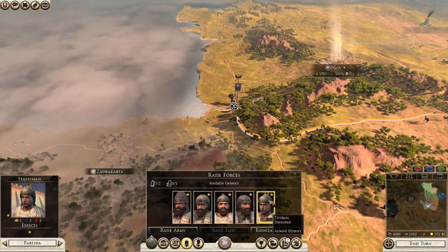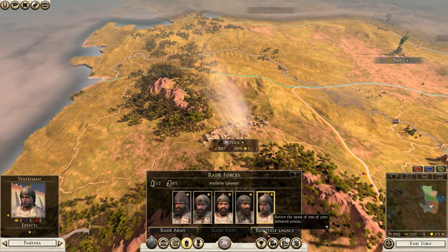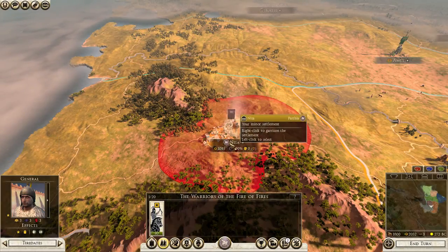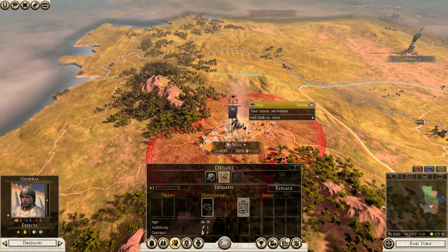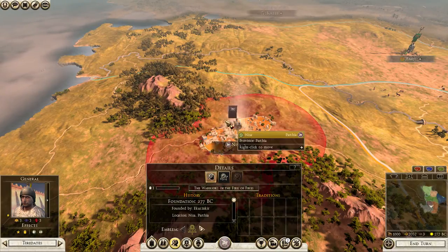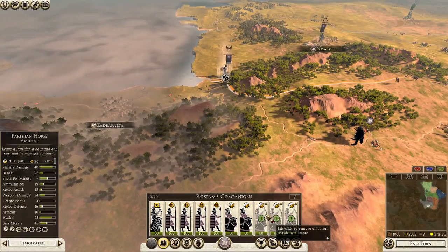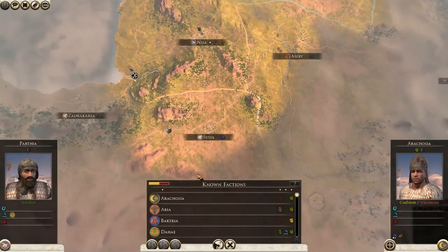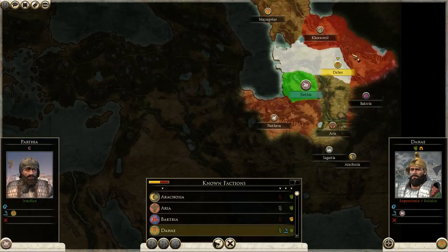We'll bring in our ambitious general and put him in a bow unit — it's free. There's a household ability that gives increased public order; sometimes you'll get it just by cycling this. We're getting our Parthian horse archers — they have 40 base damage for a horse archer unit, which is ridiculous. The AI really doesn't have an answer to them. Looking at the starting position, you're friends with everyone except Bactria and the nomads.